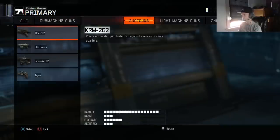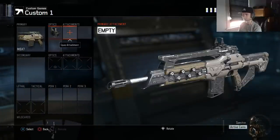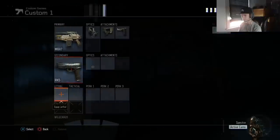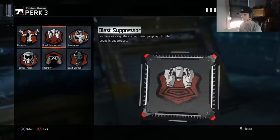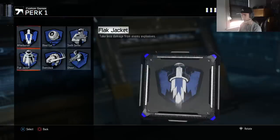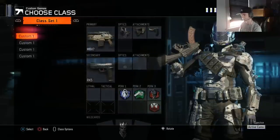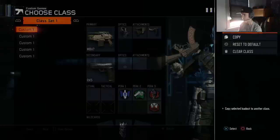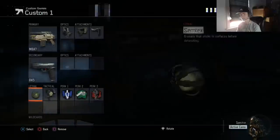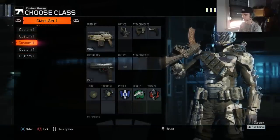SND classes can get a little tricky. For the M8 in SND, I'll use two attachments — quick draw and stock — then throw on the RK5. Perks: afterburner, fast hands, dead silence, blast suppressor. I'll have the exact same class but with flak instead, in case I know they have trophies or are playing a lot of nades. For maps like Hunted, I'll give it a blast suppressor and throw on a trophy nade — say I'm watching B by myself and I don't want to get smoked out.